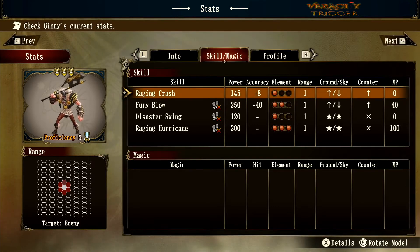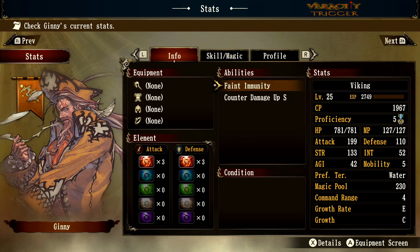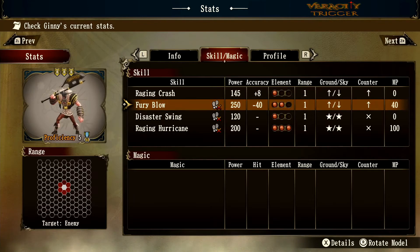Looking at his magic skills: he has Raging Crash with 145 power and an accuracy boost, which is pretty good. Everything he has is fire element — interesting that Vikings have fire element even though they love water. His next skill requires MP; he has 127 MP in his slot, which isn't a lot, but it powers up his basic attack like a power spell added to your strike. The downside is it's minus 40 accuracy, so you want a Halo spell beforehand or make sure the enemy is pincered for an accuracy boost.